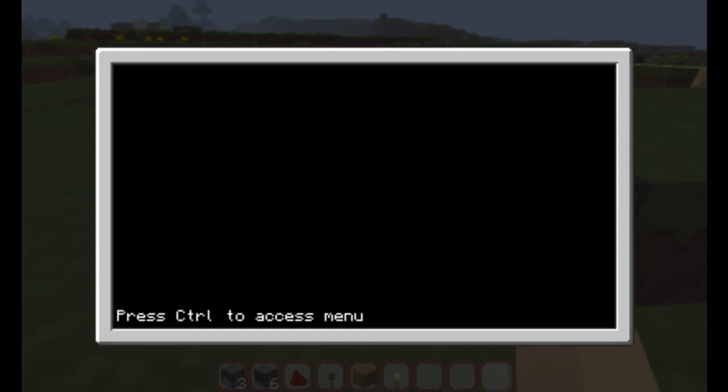To display a message there are two functions. One is 'write' — so write('hello') — and the other is 'print'. Write displays a message and will display everything on the same line, whereas print will go to the next line the next time you print a message, if you see what I mean.